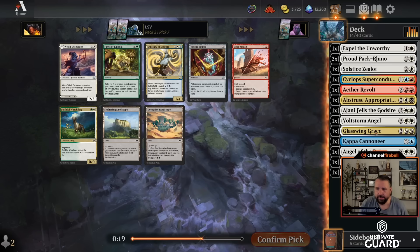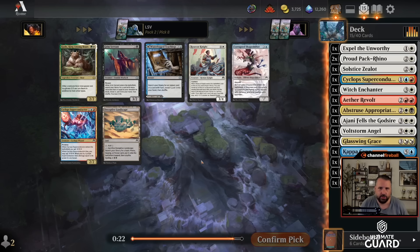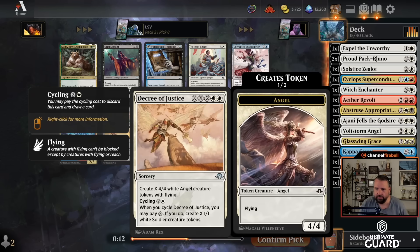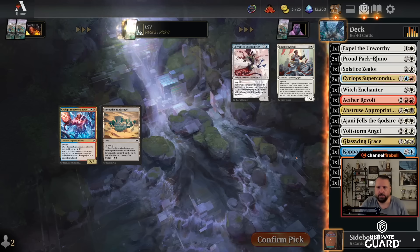There's Witch Enchanter, which is great, as well as Emissary of Soul Fire and red-white or black-white lands. I like Witch Enchanter a lot — I think I should still take it over Emissary. Another Superconductor here, or a blue-black land. What can I fetch with Waterlogged Teachings? I can fetch Abstruse Appropriation, but I can't fetch instant or flash — can't fetch Wrath or Decree. I'll just take the Superconductor here.